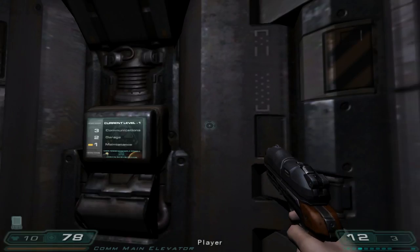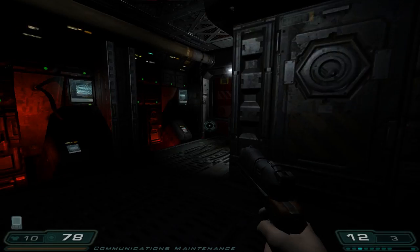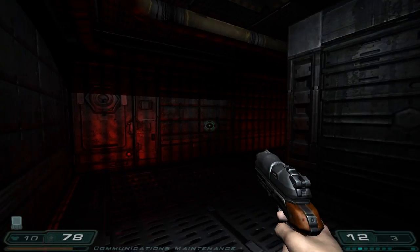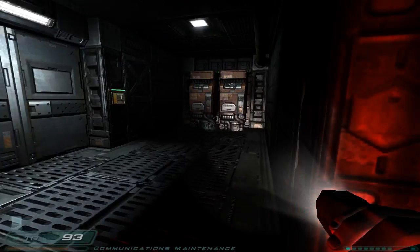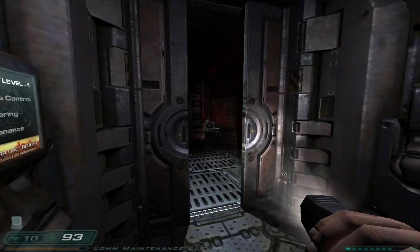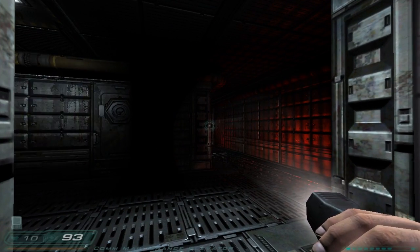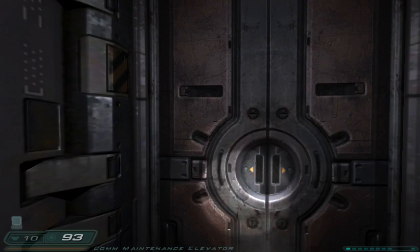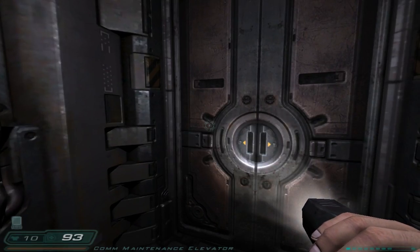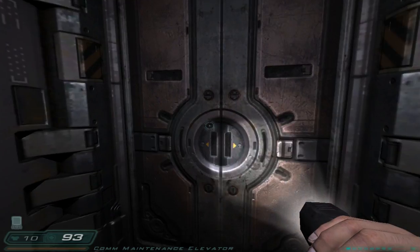Where are we now? We're in communications — no, we're in maintenance. We're still in maintenance. So we're going to walk back to the other elevator. Let's get over there. I'm in here — where are you? I'm in that other elevator. You're in the elevator we just used. Well, I'm going to go to engineering in this elevator. You might be in the right place. I honestly don't know. I don't know either.